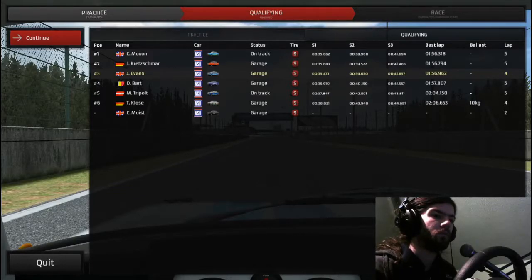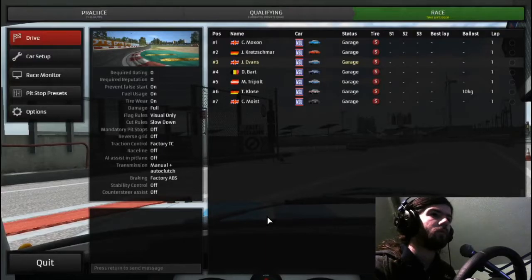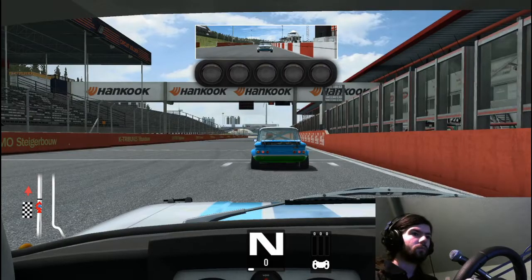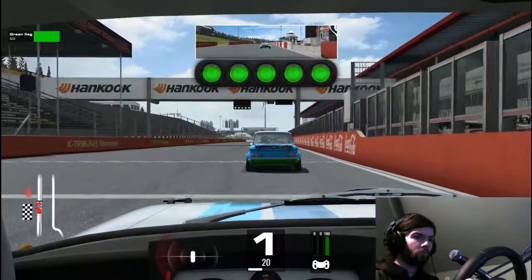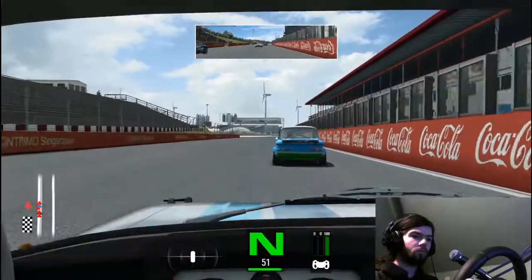Hello and welcome to the Raceroom Rookie Experience. I'm George and today we're going to be driving an NSU at Zolder. We're back in the Rookie lobbies in this old weapon of a car at the start finish line. With these cars it's actually pretty difficult to mess the start up, so that's going to go in my favour.